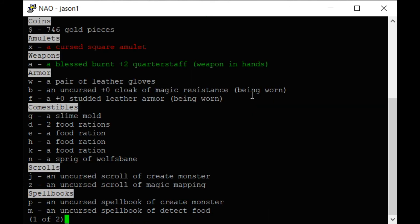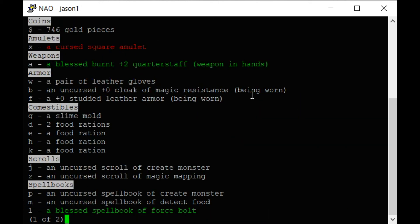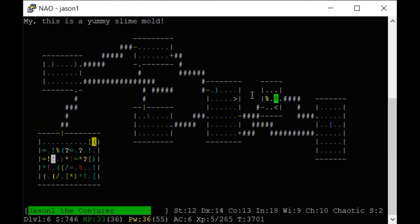The reason I keep getting hungry so much is because these things I'm eating don't have a lot of nutrition. Looking for secret doors, not finding any. I guess we'll have to go back up to level five. We need a slime mold — that'll hold us over for a bit.